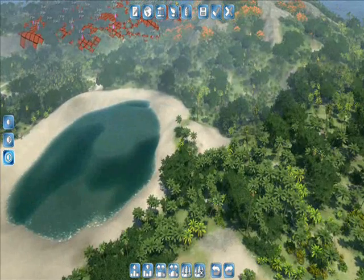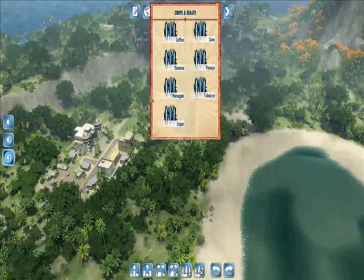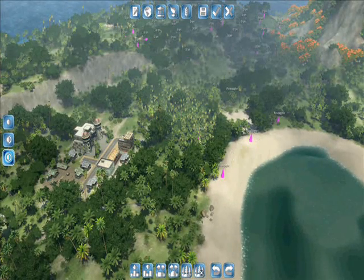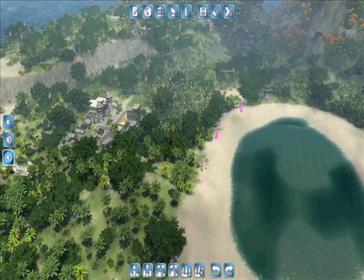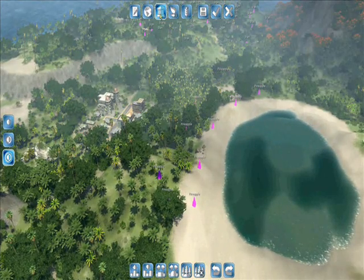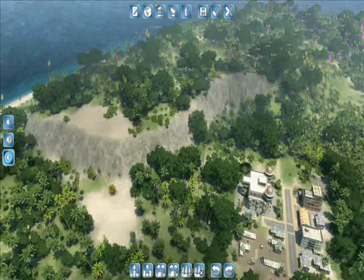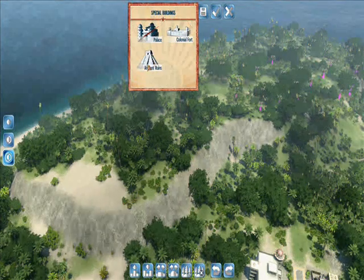The Crops and Beauty option just creates the plants for crops — it doesn't create the farms themselves. It's presumably to give you a head start: if you want a lot of pineapple fields, you can have them already grown and then just build the farms next to them. Special Buildings is just the colonial fort and ancient ruins, so if you want a fort somewhere you can place it.